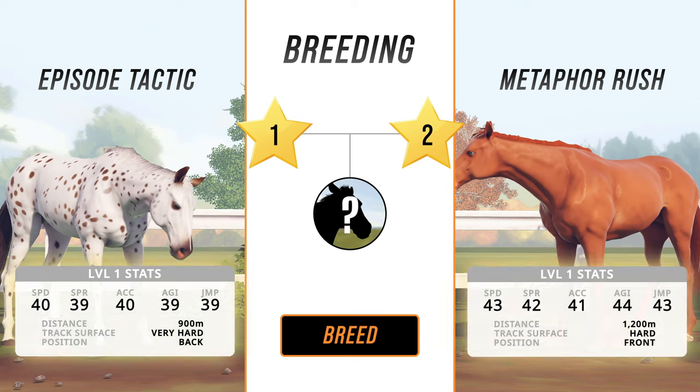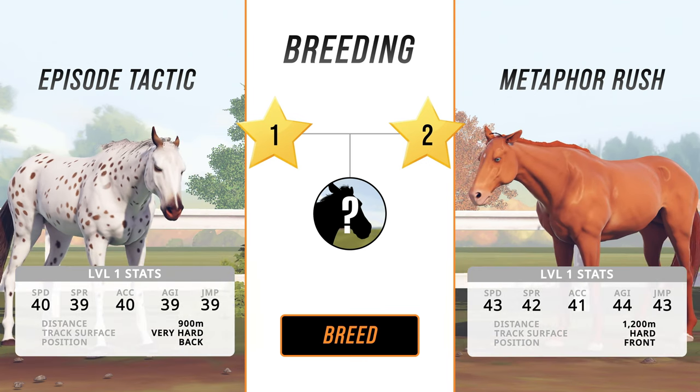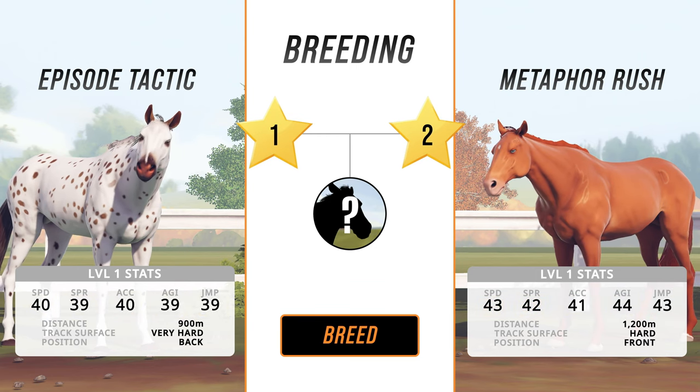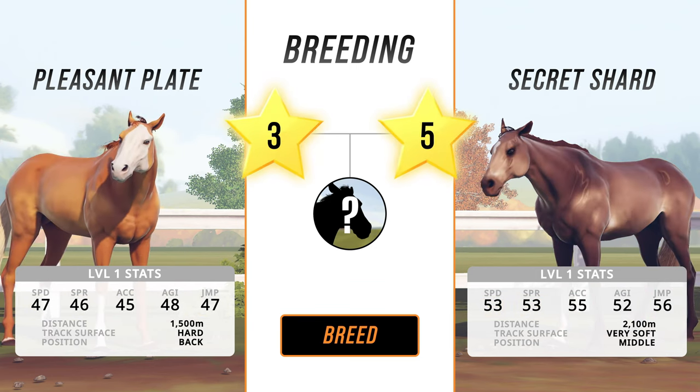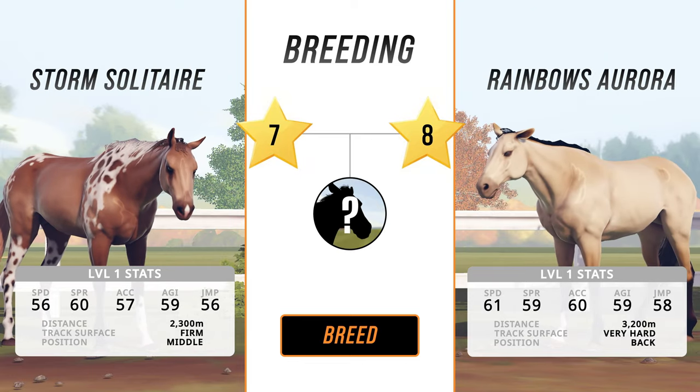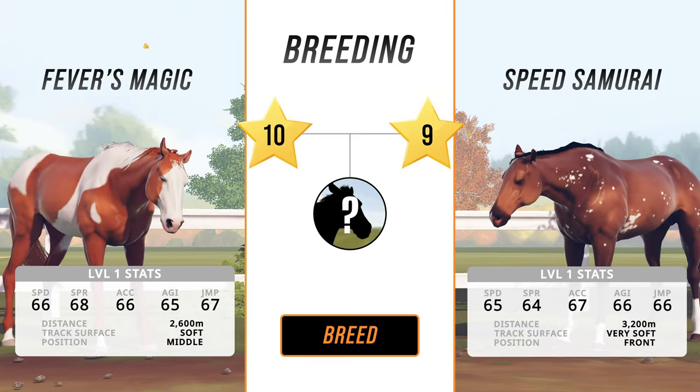Horses have different stats for racing and riding. The higher these numbers the better they'll do in races and cross-country. These stats are also affected by the horse's grade. Try to breed mares and stallions that have higher grades and stats because these will be passed on to their babies.